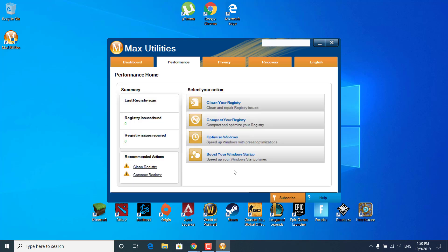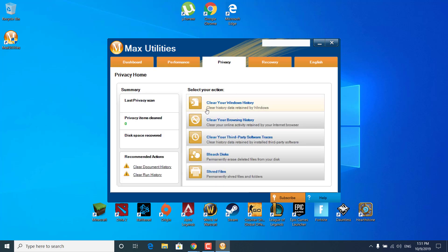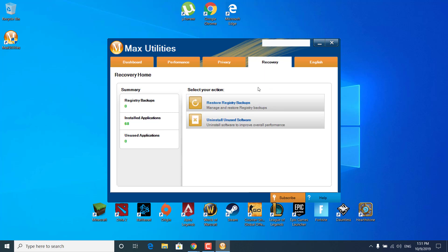Now click on the Home button and click on Boost your Windows Startup. As you can see, all of my startup programs are disabled. If it says Enabled, then just click on the Off button. Click on Refresh and the changes have been saved automatically. Go to the Privacy tab where you can clean your Windows history, clear your browsing history, clear third-party software traces or bleach disks. And in the Recovery tab, you can restore registry backups or uninstall unused software.